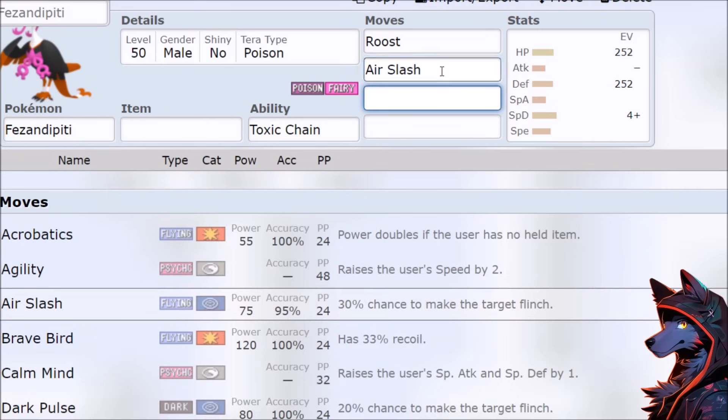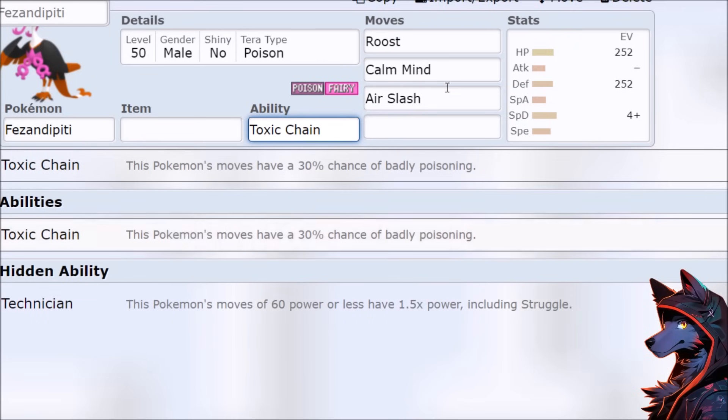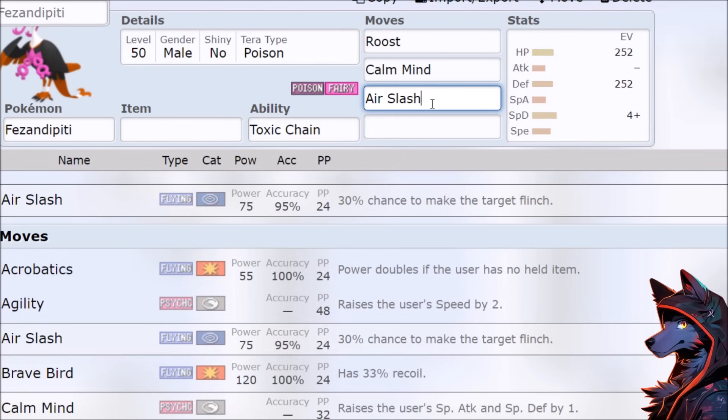It gets weird after that, so let's put the Calm Mind back. Air Slash — not affected by Technician. Low power, but if we're 99 speed, we're just naturally outspeeding every tank, so the 30% chance to flinch... wait, we don't get STAB.